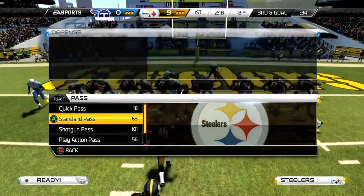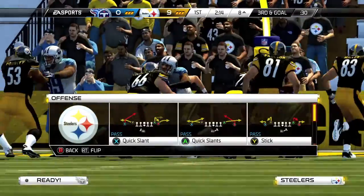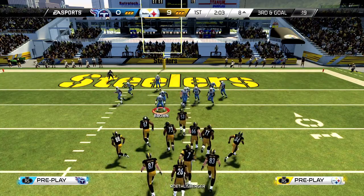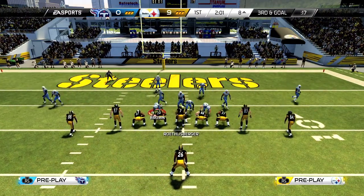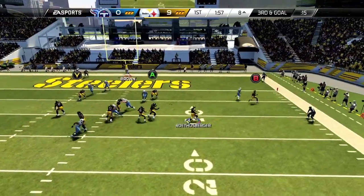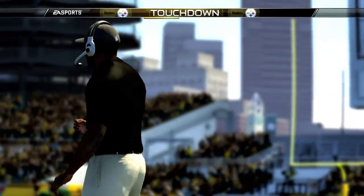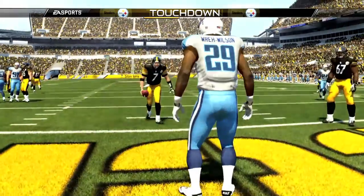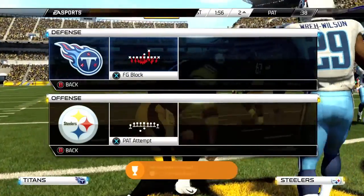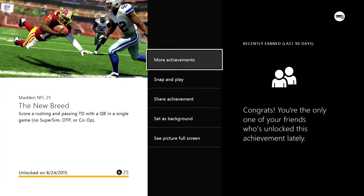When you get to the next down, do a standard pass play — it doesn't really matter which one, as long as your quarterback starts with the ball and you're not passing to your running back. Pick field goal block again on defense, then instead of passing, just hold right trigger and sprint to the end zone as fast as you can, trying to weave out of any opposition. Once you score the second touchdown, you should get the achievement for 25 gamerscore, and that's all there is to it.